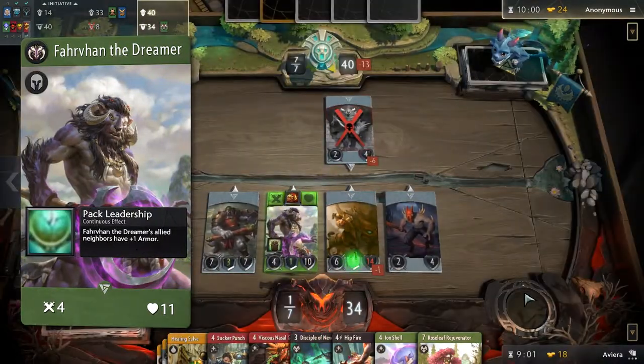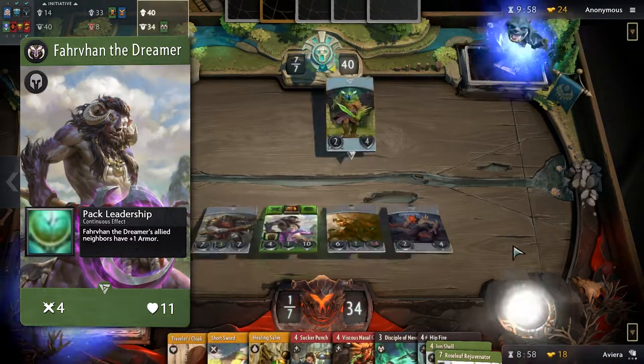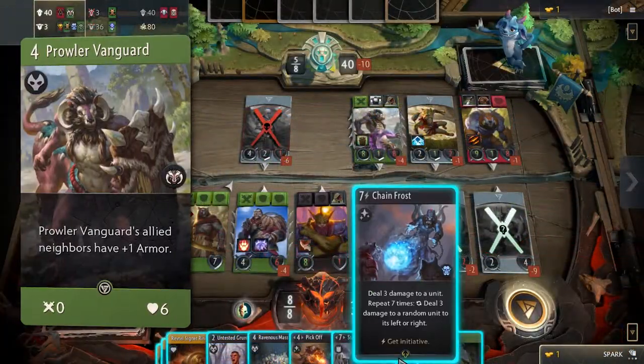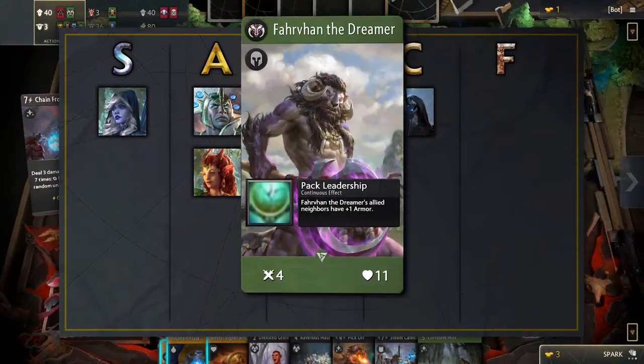Farvon the Dreamer. This basic green hero's passive that gives plus one armor to neighbors is pretty useful in the early game. However, this is overshadowed by his signature card which is pretty weak — a 0/6 creep for four mana that gives plus one armor to neighbors just doesn't cut it. This is why we put Farvon in the C tier.